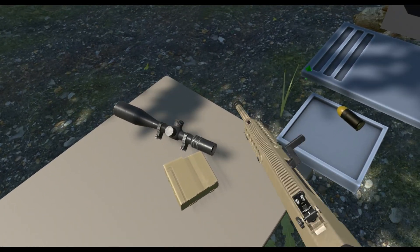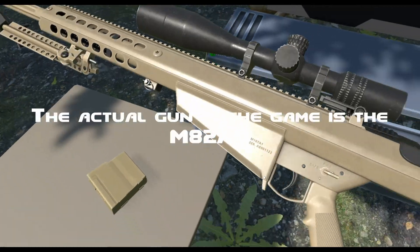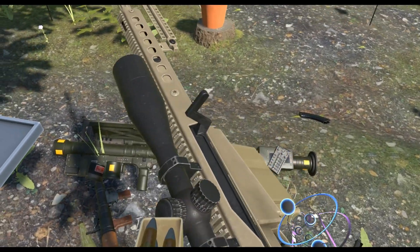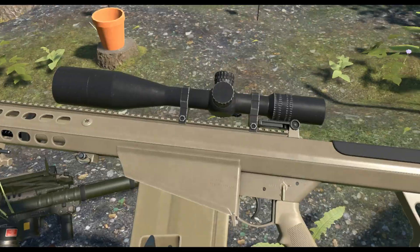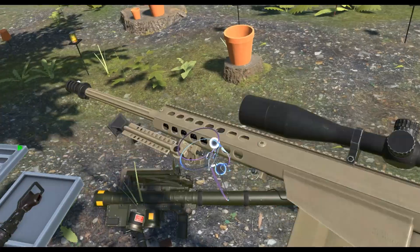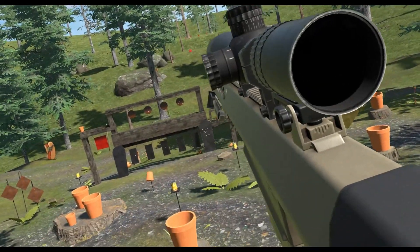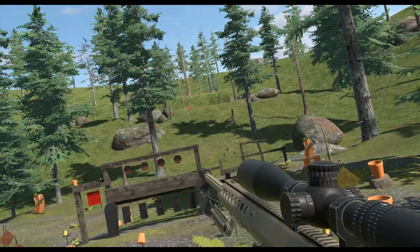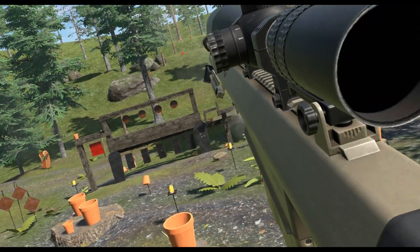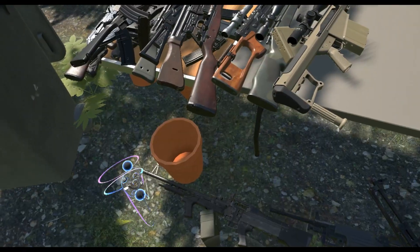Now let's get to the big boy — the Barrett. Barrett .50 Cal, specifically the M107A1. Of course we know about the Barrett, chambered in .50 BMG. There are all types of .50 BMG rounds. It's quite a huge gun — I can't imagine holding this in real life because this is a fairly heavy gun. Not only that, but the recoil — even with this recuperating barrel, the recoil on this thing is intense. So we fire it from prone position. That's all for the quote-unquote small arms — now let's get to the big boys.